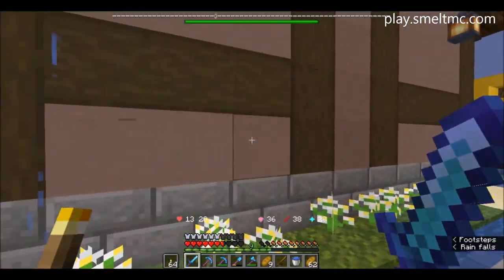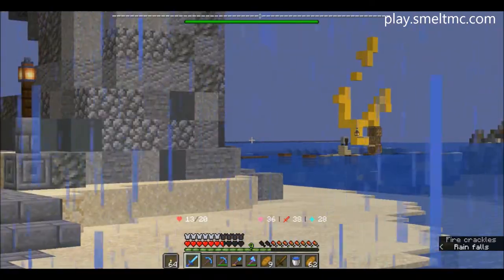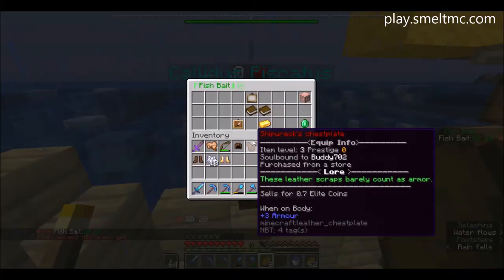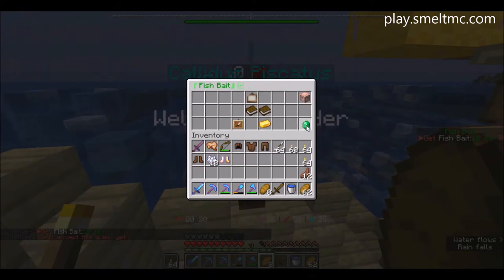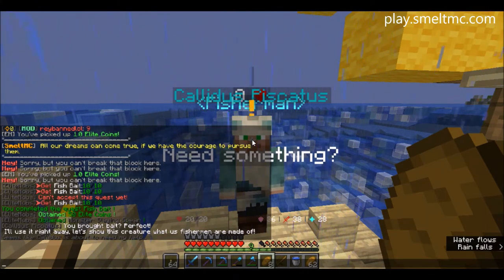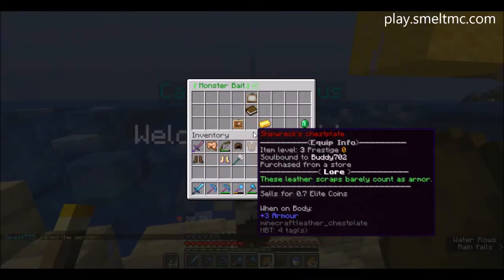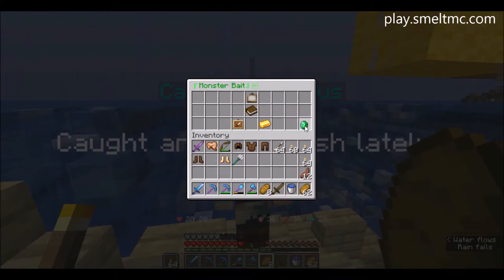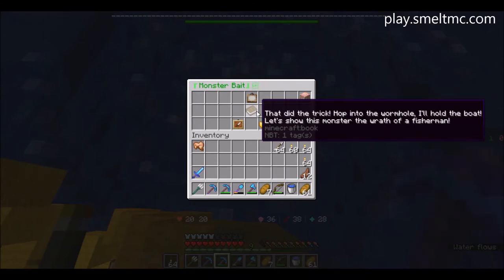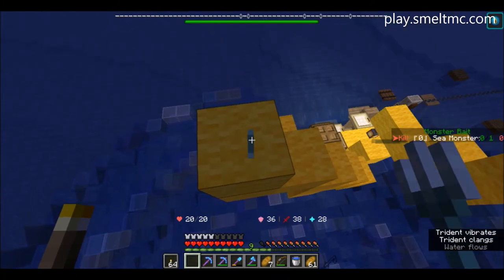Now we have to go find his lovely friend sitting out at the pier somewhere. Hello there friend, how's it going? Turn that in — beautiful. You brought the bait, perfect! I'll use it right away — let's show this creature what us fishermen are made of. It looks like cattle — this is about to need my help.